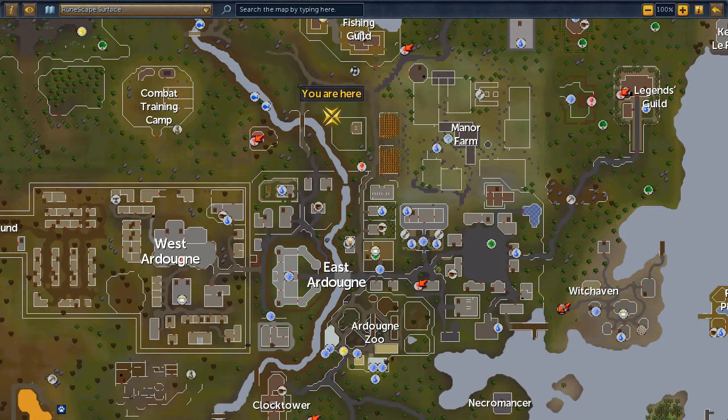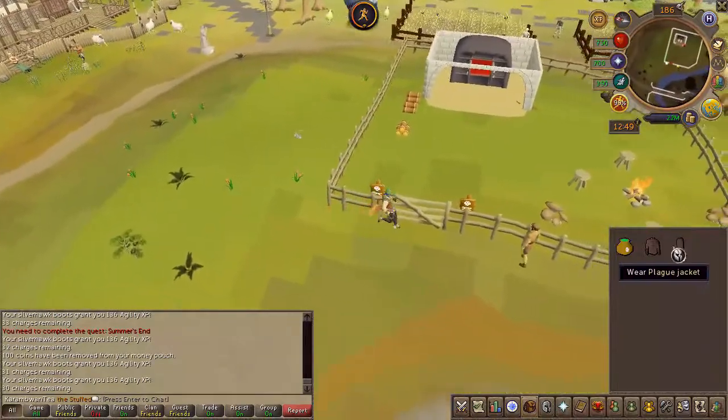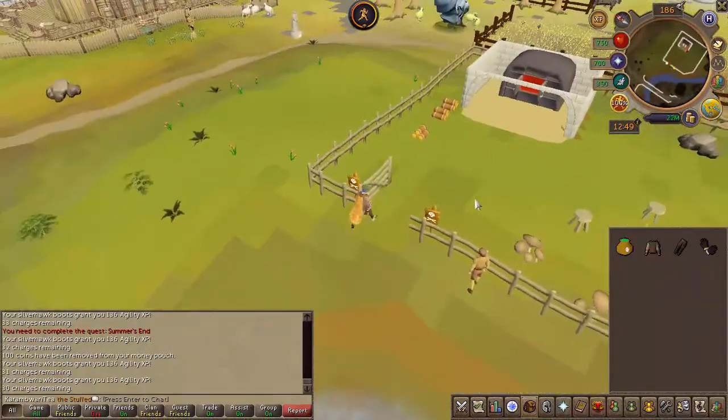Head to the area located here on the map. Enter the gated area and pick up a prod next to the furnace.